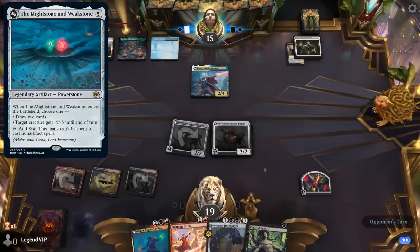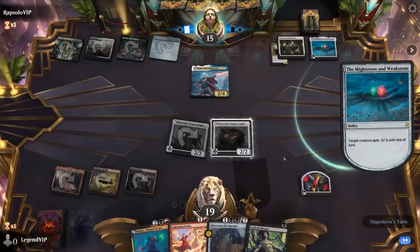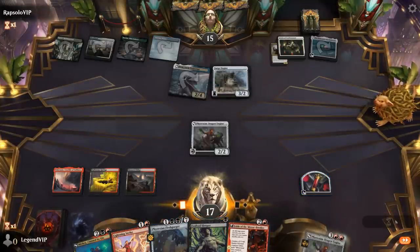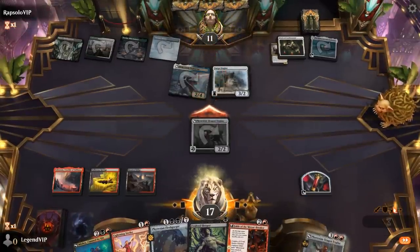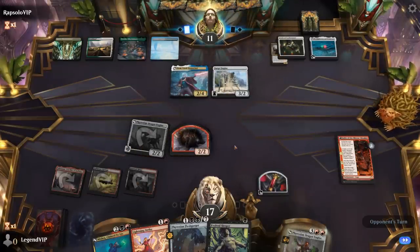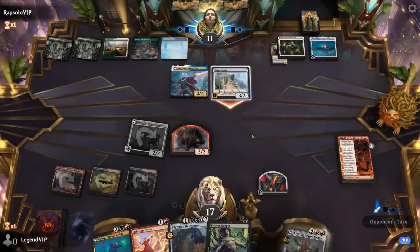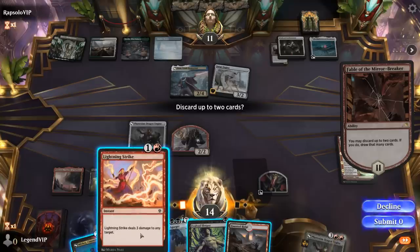Let's see if they've got a turn 4 Might Stone and Weak Stone — that would set up a Melded Urza on the following turn. Yeah, it's going to take out our Dragon Engine. This Lightning Strike is not quite enough to kill Urza. There's a Fable. We'll try engine attack, but sadly we never found our 4th mana, so we'll give Fable a try. Our opponent is 1 mana short of transforming since their land came in tapped, so we have one more turn to find an answer to Urza.